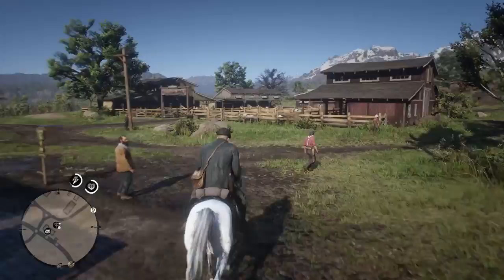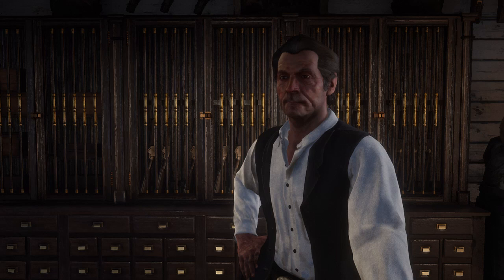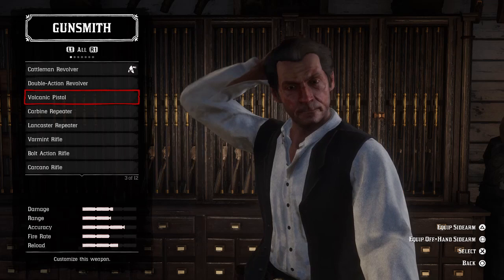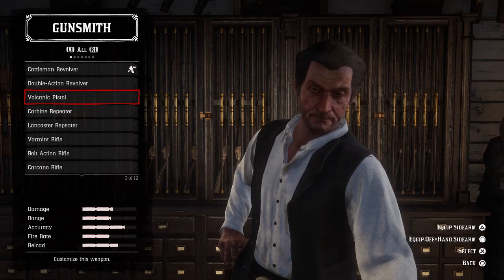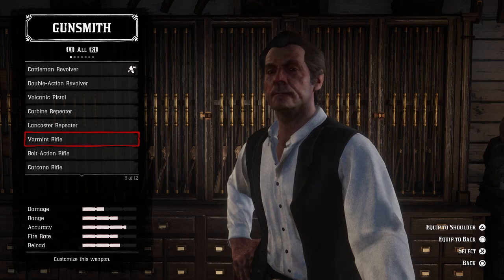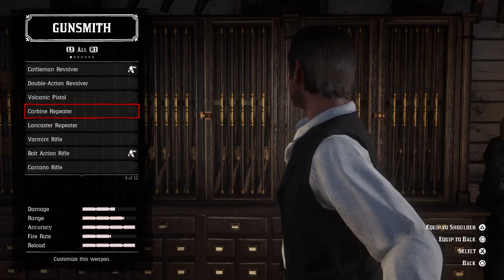The last tip involves going to the gun store and customising your weapons. Here it gives you the option to actually stick weapons on your body all the time. This is a real pain point in the game — you jump off your horse, go a certain distance away, and all of a sudden you don't have the weapon on your shoulder. For instance, if you're going hunting and want the Varmint rifle, you go ahead and equip it to shoulder and it will be on your shoulder.